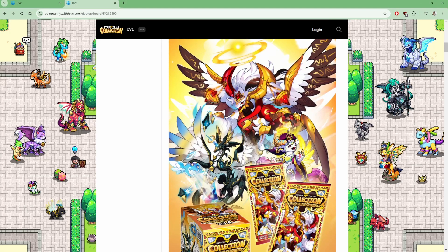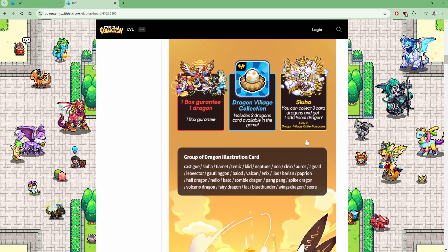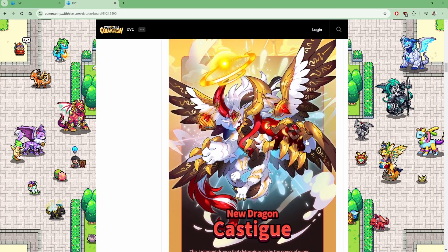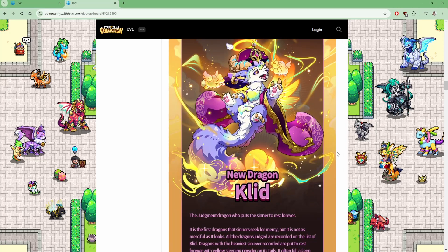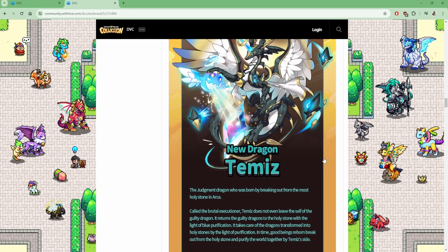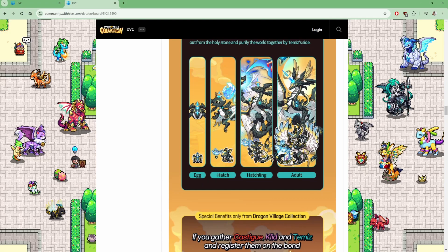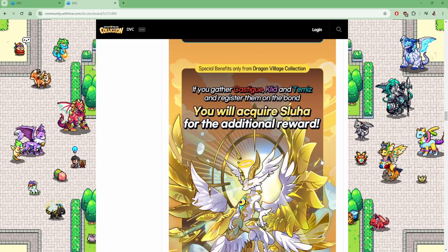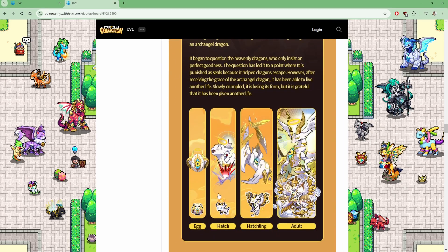So these are the dragons — they look amazing. The first one is Castigue. This is how the egg looks, the hatch, the hatchling, and adult. This is Clit — egg, hatch, hatchling, and adult. I really like this one, Tammus — egg, hatch, hatchling, and adult. And then if you have all three, you'll get Sluha — egg, hatch, hatchling, and adult.